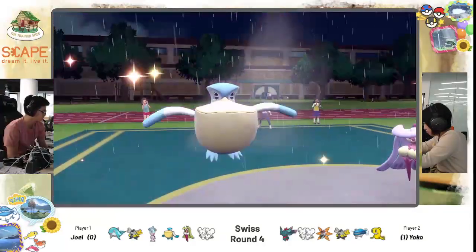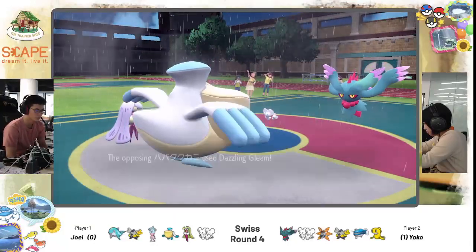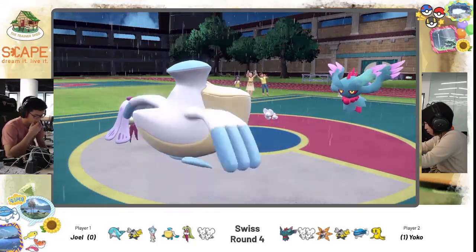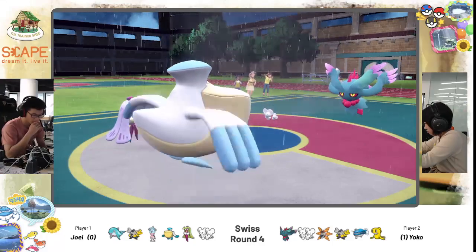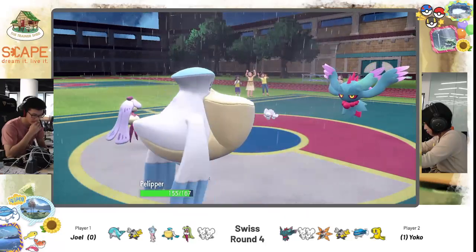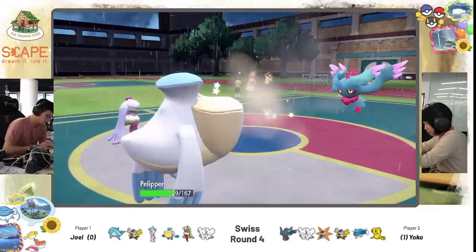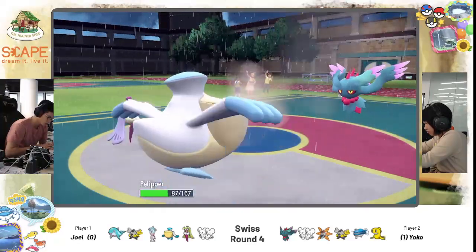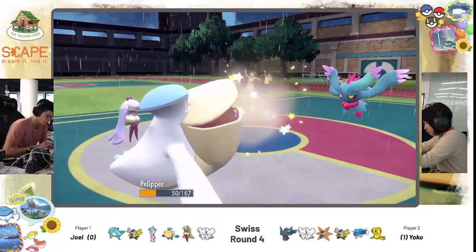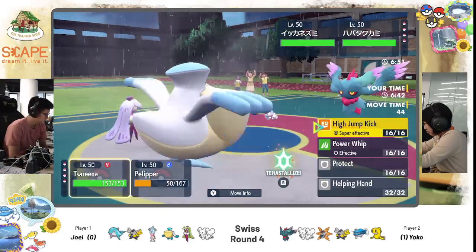Going for Wide Guard, blocking the Dazzling Gleam. What does Mousel do? It catches the Dazzling Gleam — very good. Yoko wanting to cover all her bases, going for the Dazzling Gleam first. Pop Bomb now coming in — judging from the damage, probably won't kill Pelipper but severely damaging. That means Hatterin was more offensively geared. Pelipper taking it quite comfortably, still with good HP. Does he go for High Jump Kick though? If Mousel also protects, it's always risky — then you break your knee.